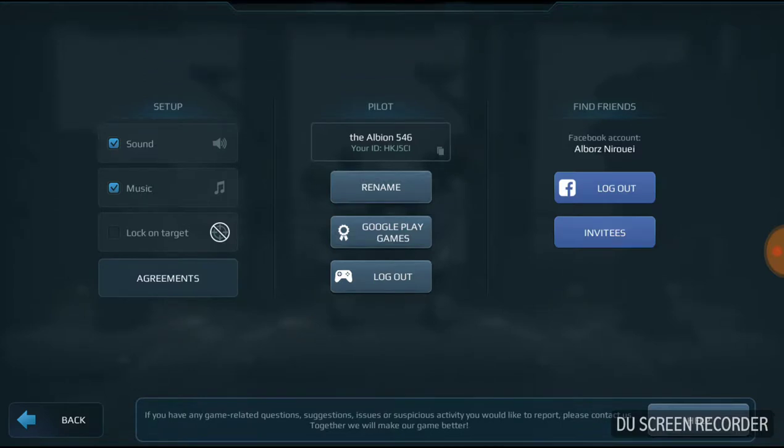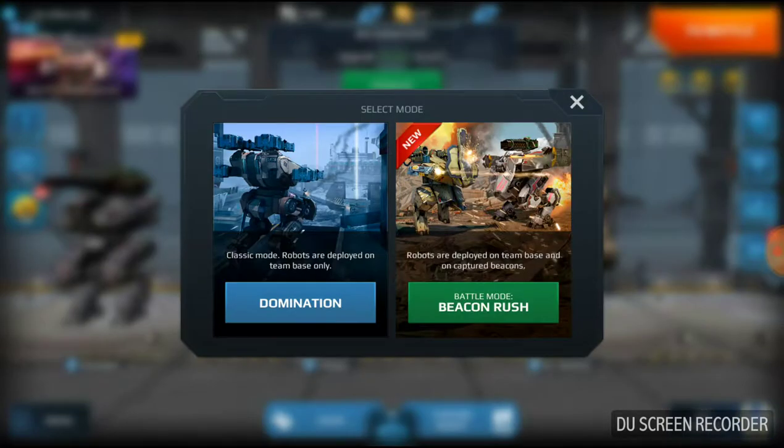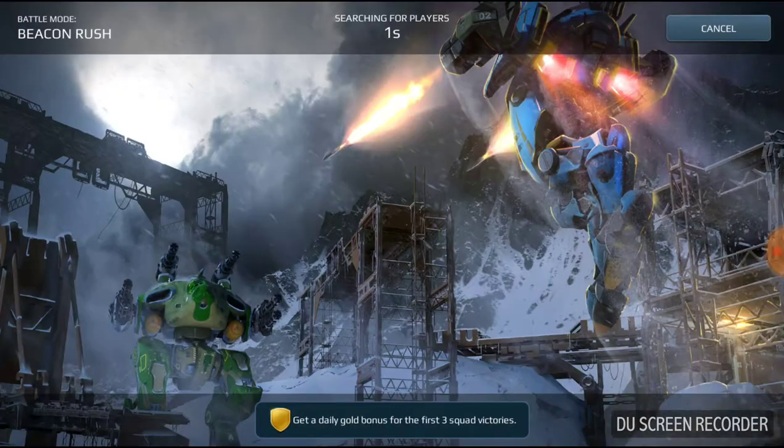Alright, so we're gonna do a couple attacks, maybe a couple upgrades. I'm not sure — we probably don't have enough money, but we can always try. Let's go to battle. Now, there are two different kinds of battles here: there's domination and there's beacon rush. We can choose either one, and we'll go for beacon rush.